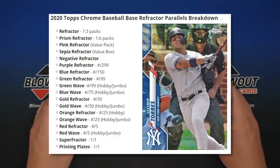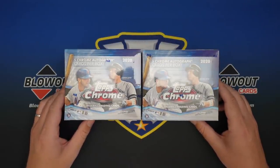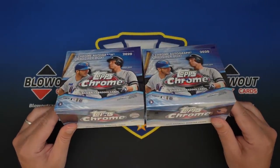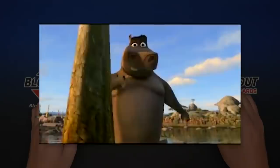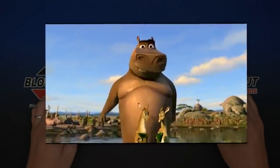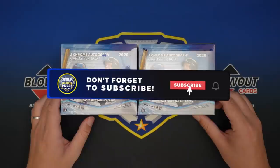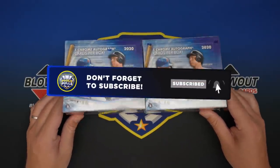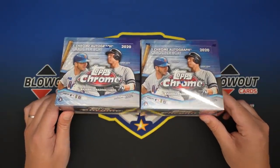Basically, the design of flagship Topps with the nice, shiny Chrome cards, Autos, Refractors, all the different parallels. They just do a really good job with Topps Chrome every single year. And we are going to be opening two jumbo boxes of that on the video today. Leave a like, subscribe if you're excited for that, and we will get into this opening.